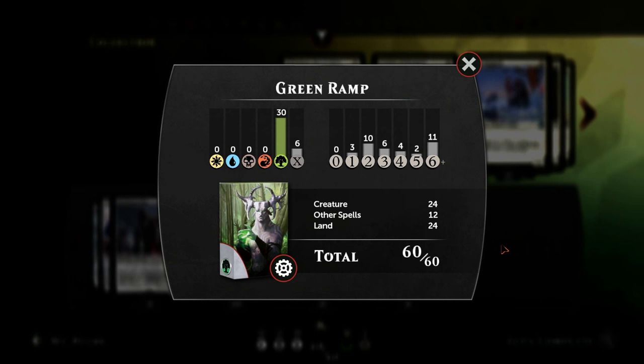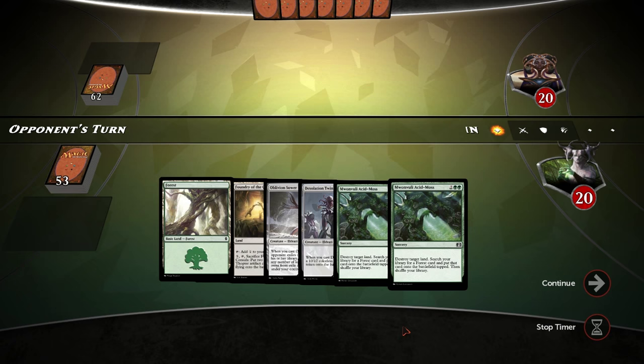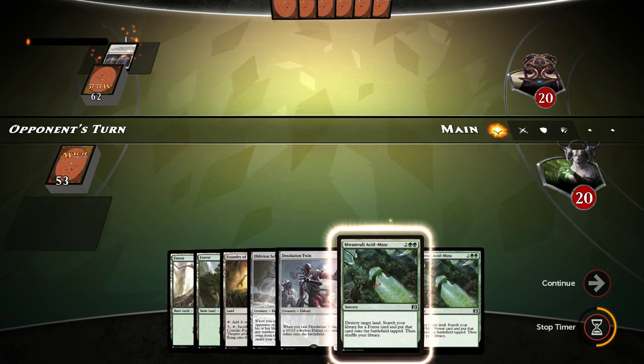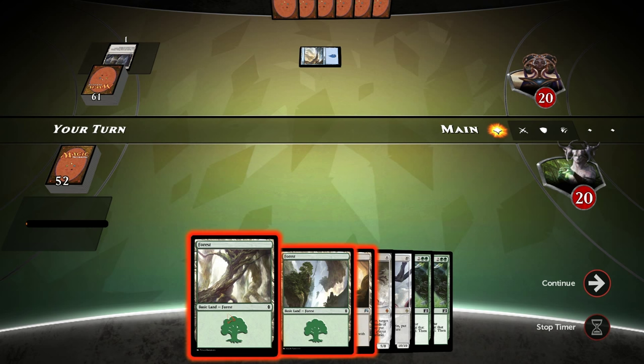Let's take a look at our opener. It's interesting - we won't keep a six-lander. This hand has some potential and I think we can keep it. It just needs to draw a fourth land to cast Acid Moss and then we're into Twin hopefully. This hand could lose to a quick start from the opponent, but there's our fourth land which is good.